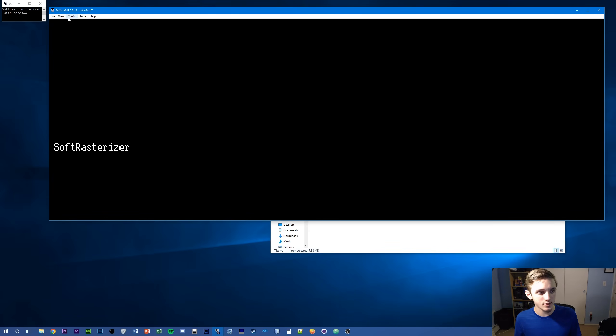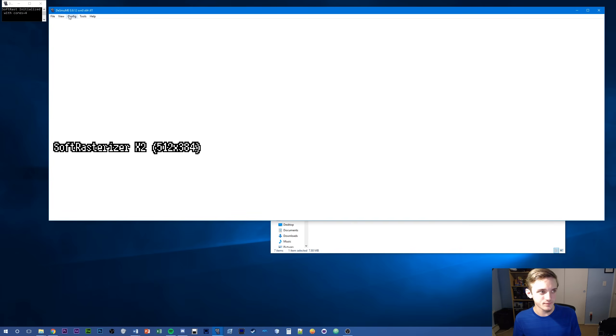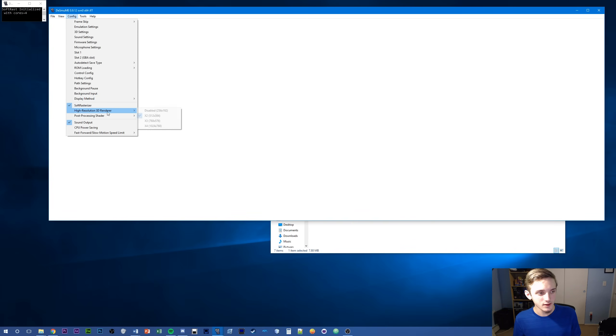So there's Disabled, which makes no difference — it goes to black if you don't have a game loaded up. Then you have x2, x3, and x4. Pretty much each level up is going to do more rendering, look nicer, but it's going to be more of a load on your CPU and your whole system.